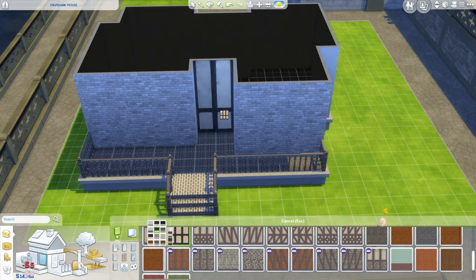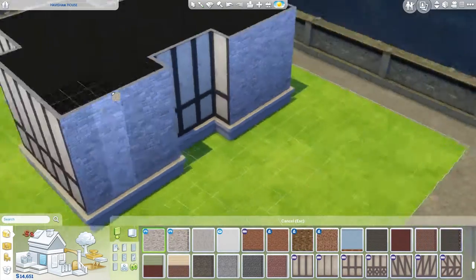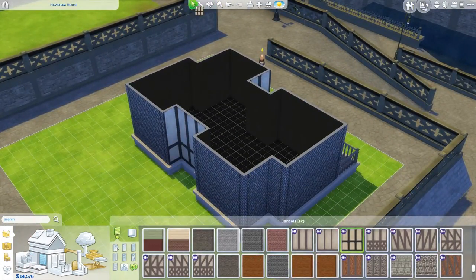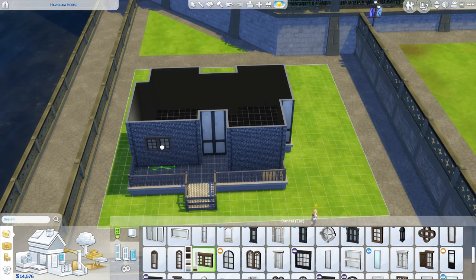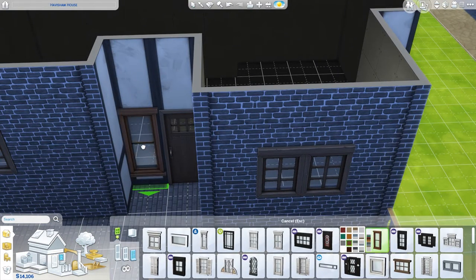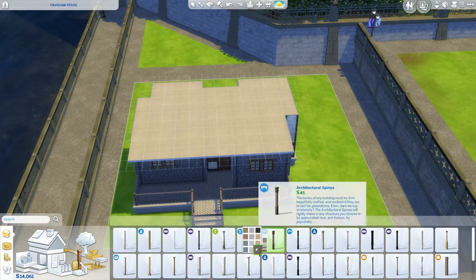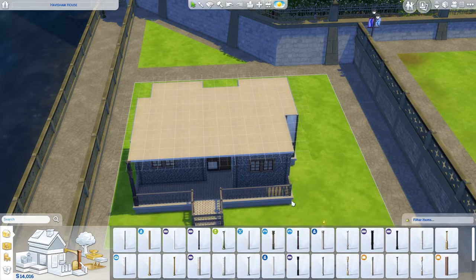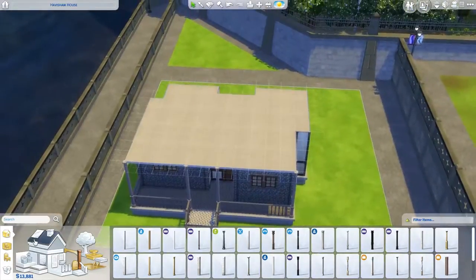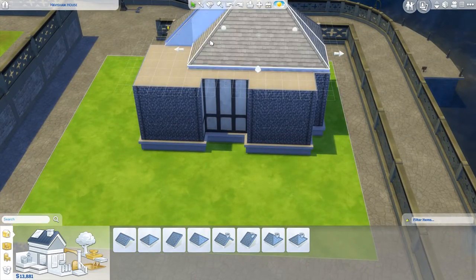This is what I've come up with — it's a little house in Windenburg, which is why I used the exterior wallpaper that I did, because I want it to match the surrounding areas. I did build it with a sim in mind. She's out front — her name is Marley Harris and she has the serial romantic aspiration. So I wanted to build this house with a cute little cottage feel, somewhere you'd be comfortable inviting someone back to watch a movie or have a dinner date.